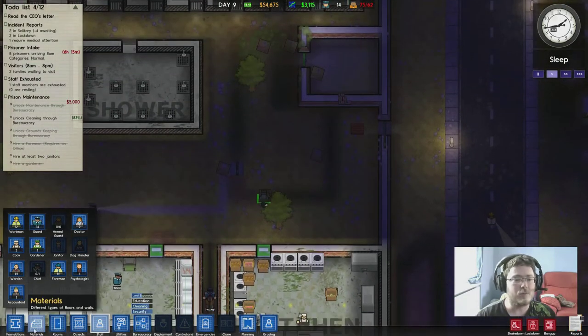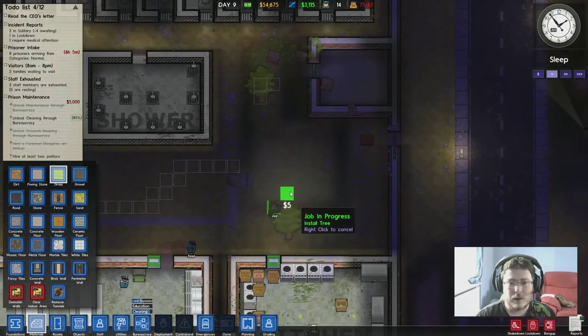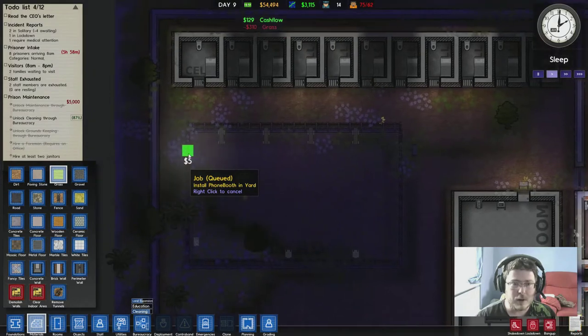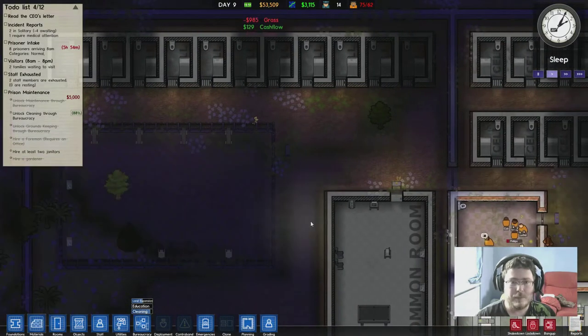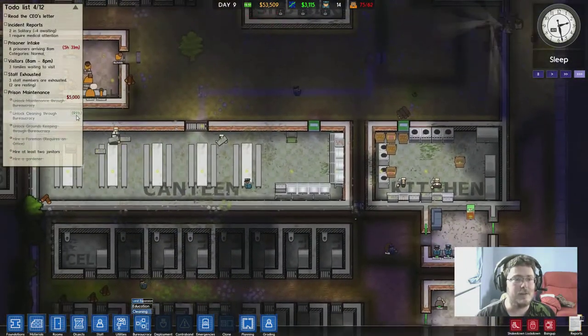We could lay down some roads while we're here too. Concrete floor, stone, sand, grass - grass would be kind of cool. Let's put a little patch of grass in over here. We could put grass in our yard, that would make it look a bit nicer. Look at me trying to be nice to my guys - who knew? Cleaning is nearly unlocked - ninety-four percent!